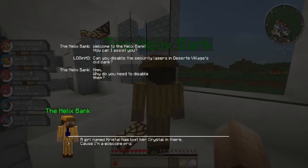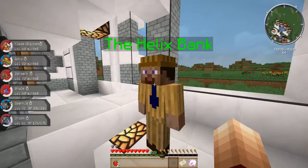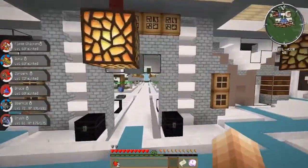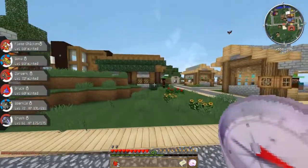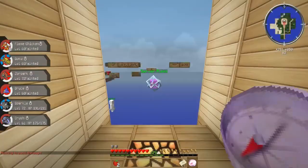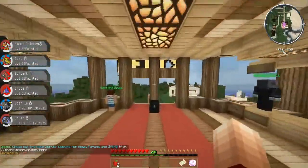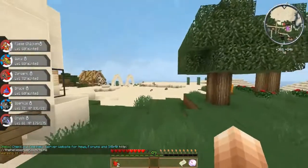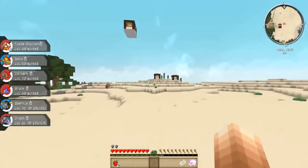Going to Helix Bank — 'Can I assist you?' I ask them to disable the security lasers. 'Why do you need to disable them?' A girl called Crystal has lost her crystal in there. 'Oh well, if that's the case I'll disable them — beep — you should be able to access them now.' Let's see if that works — let's fast travel with the compass back toward spawn, which is close to Crystal's location.